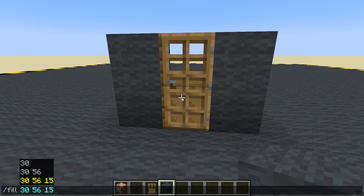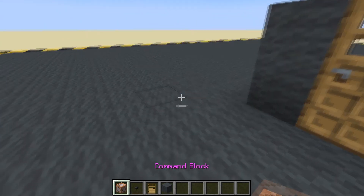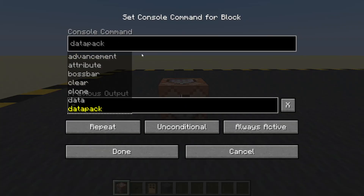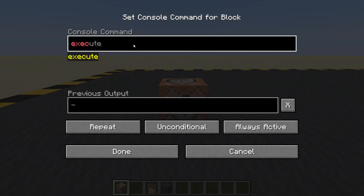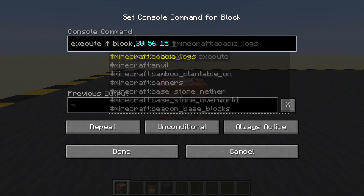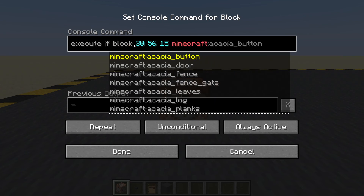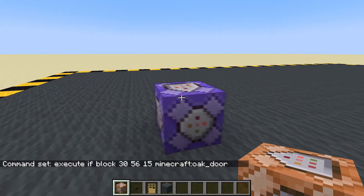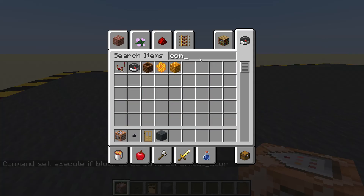Fill, tab, tab, tab - those are my coordinates. Pop down a command block, always active, repeat. Execute if block at my coordinates is a minecraft:oak_door. Done.